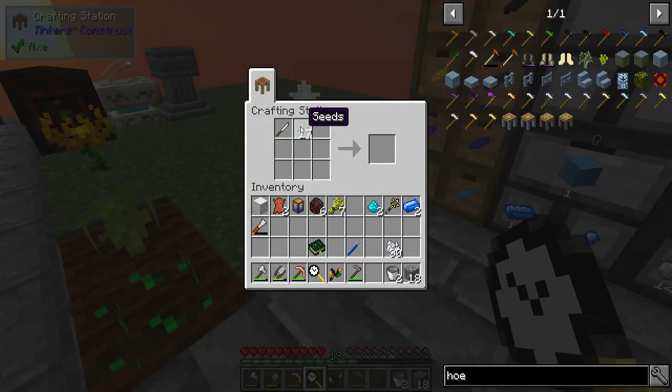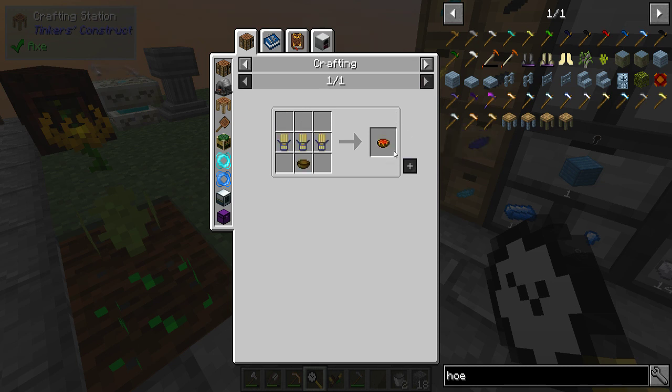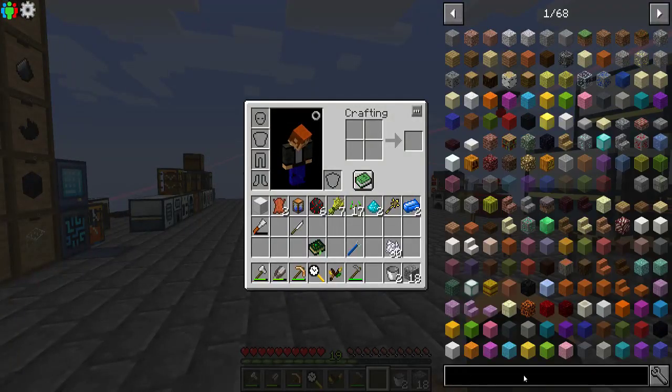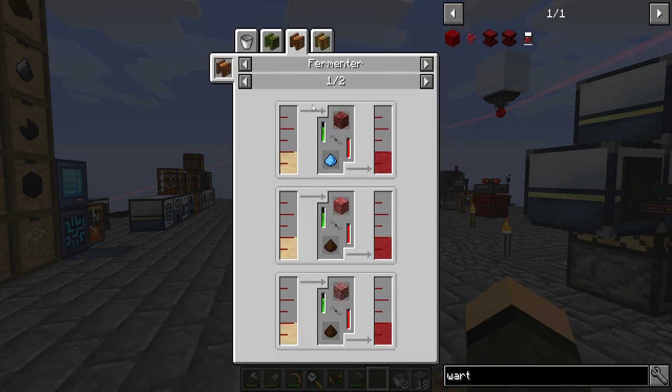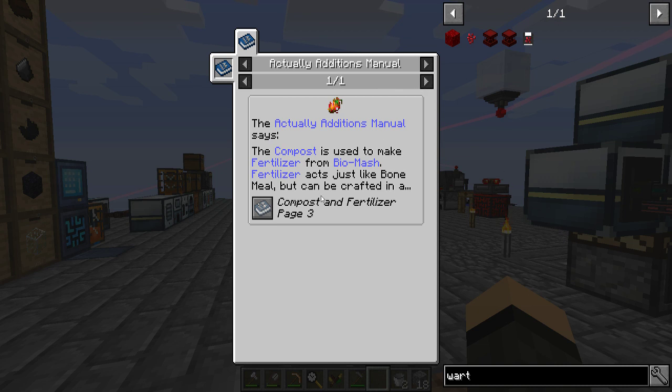I thought it was four. But it always showed up as a recipe in JEI before as well. I mean I can make noodles, but that's not going to do a whole lot of good. So how do I get another wort, another meat, and a fermenter? Protein soup is Biomash and a squeezer. This makes me wonder if there's a missing recipe or something.